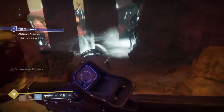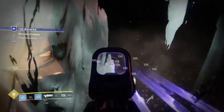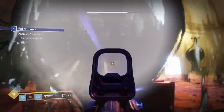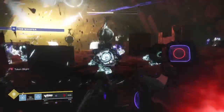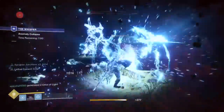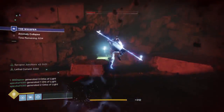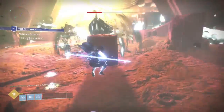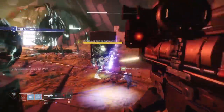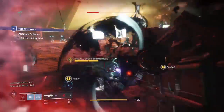In the boss room, the easiest strategy is to destroy the front two blights — front right and front left. That spawns all the majors: taken centurions and taken knights. Once you kill all the majors, that's what spawns the three bosses. Coordinate your supers and rockets, but don't use all your supers because you'll need DPS on the bosses too — try to save a melting point if you can. However, if you're getting melted completely, it's worth popping your super to wipe the adds rather than dying and wasting more time.